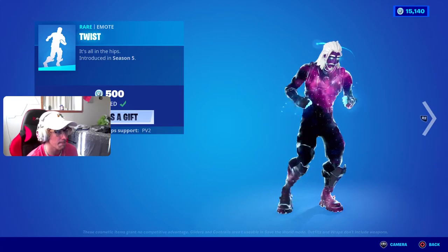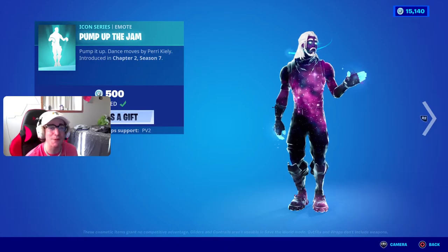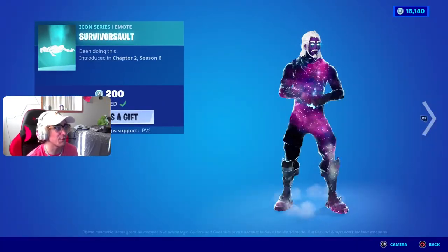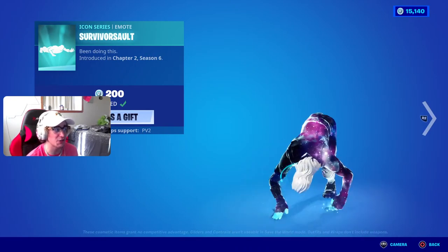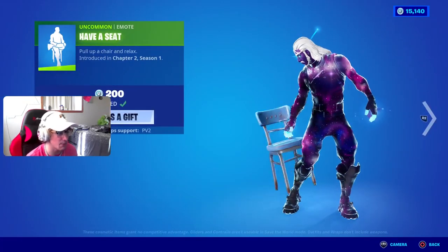The Puma Pack back bling is also here, the Twist emote is back, the Pump Up the Jam emote is here, and the Survivor Assault emote is also here — where you do a nice little burpee and then a flip. The Have a Seat emote is also in the shop.